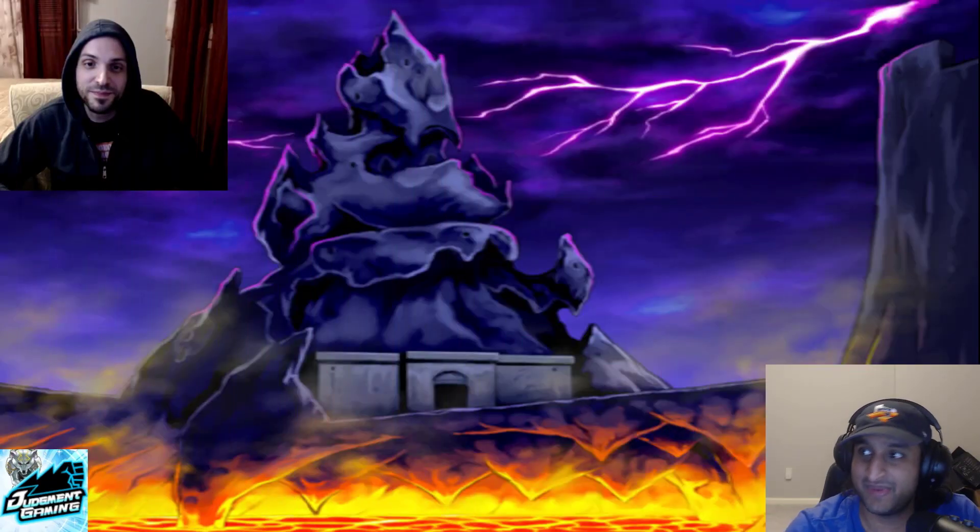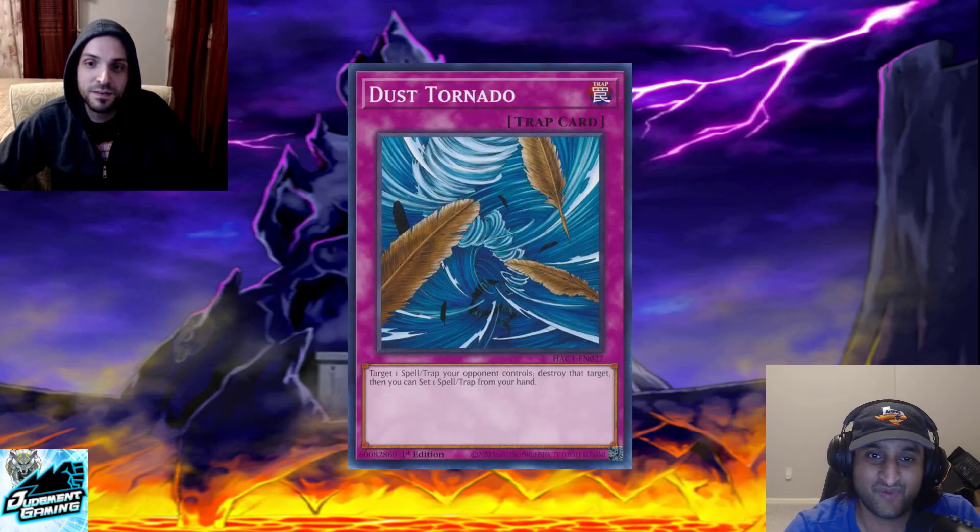Coming in at number 10 we've got Dust Tornado. That's right — back row hate in trap form. It barely makes the cut. The thought process is it is very good back row hate; it's free, doesn't have a cost unlike some other back row hate we'll talk about later. But it's slow, so aggro decks typically don't prefer back row hate like this, which limits its use.